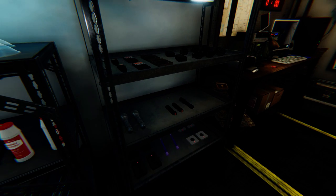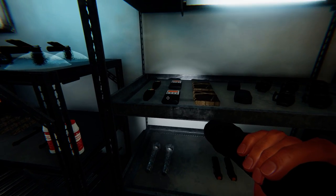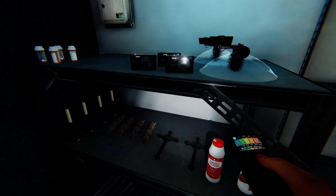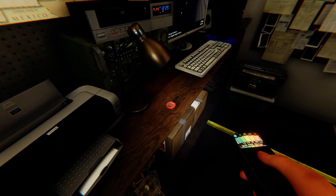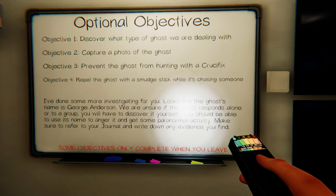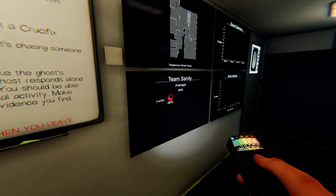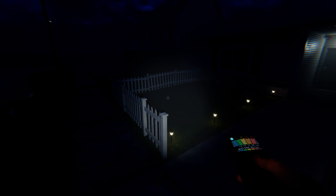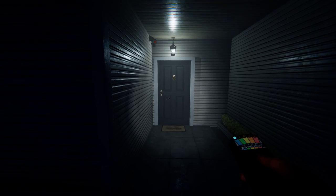Loaded in already — we've arrived. Check the equipment and get set up before investigating, and remember to check the whiteboard for help. There's been no reports of violence or sightings, but please remain careful. Prevent hunting with a crucifix, repel it with smudge sticks. George Anderson — it's in the garage. So let's get in here, get the breaker on, and see if we can locate this ghost and hopefully the cursed object as well.